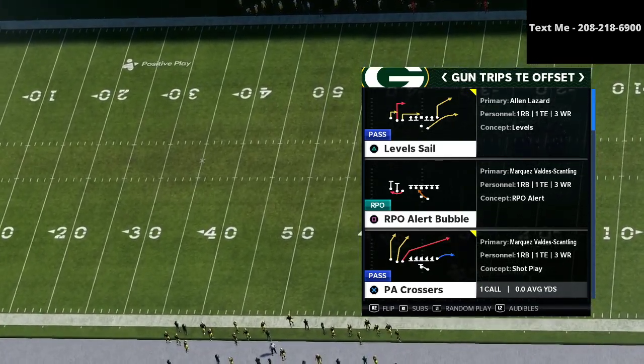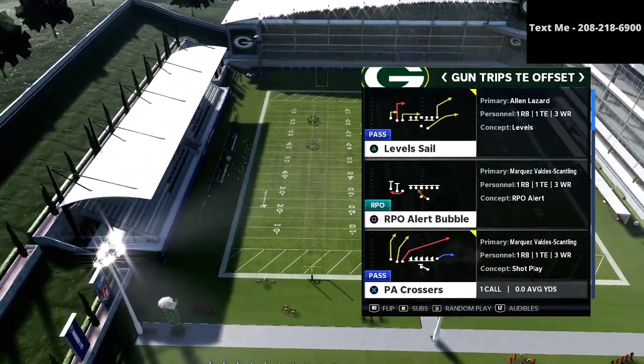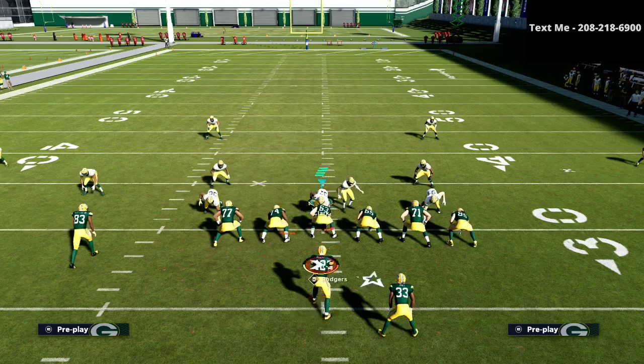In the trips tight end — like the Patriots trips tight end, which I wrote the ebook on — it would be called Doubles In Cell with a corner on the left side, but we're not going to use that. We're just going to focus in on a couple of things here and use the play Levels Sale.